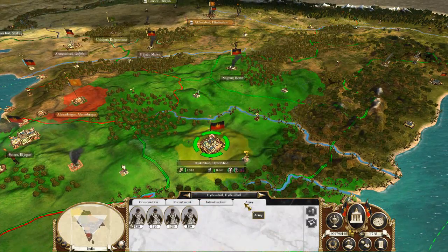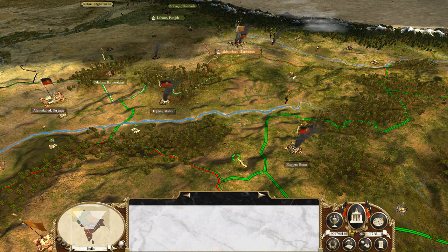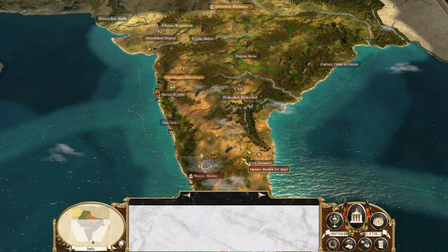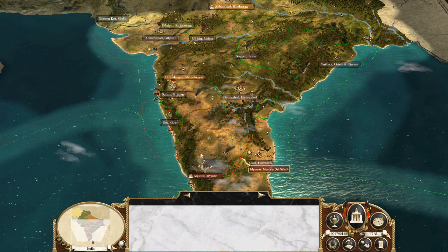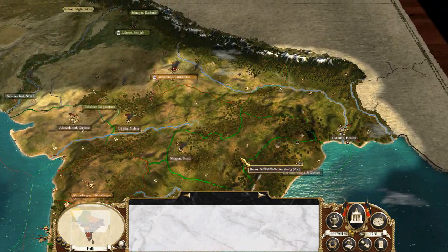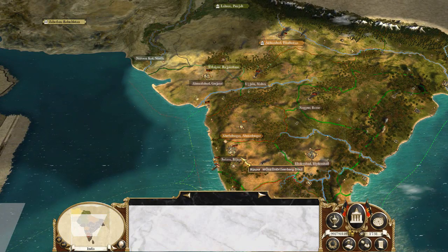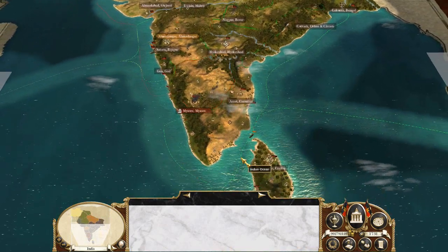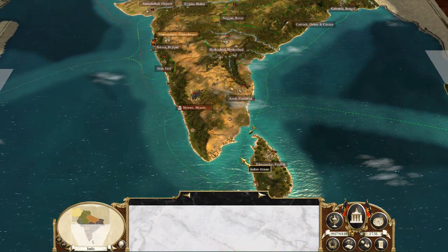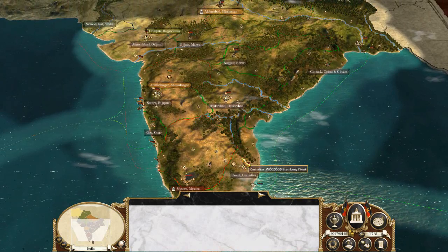What about you, Hyderabad? Yes, you're also doing amazingly well. Onto the next turn, where we make the East India Company — but instead of being English, it is German. It's basically the same thing, basically. Never mind, we're going to make the East India Company. We should be fine.